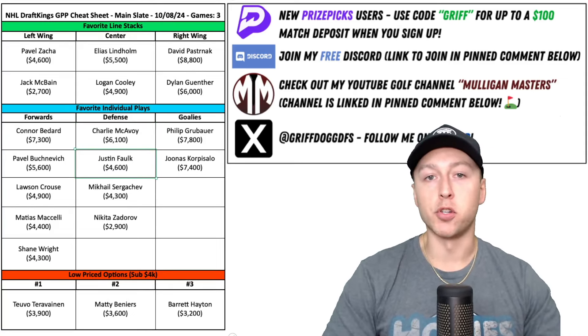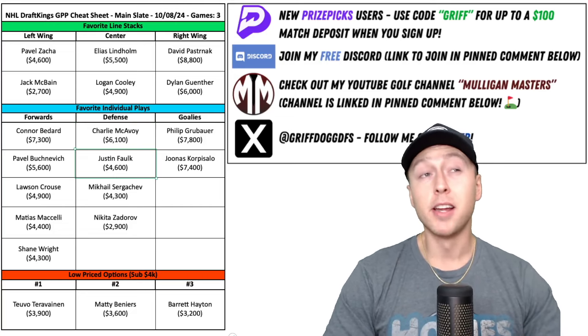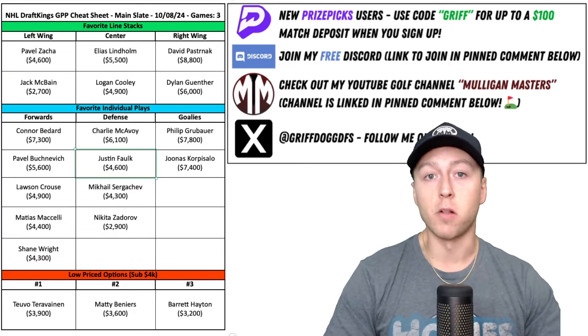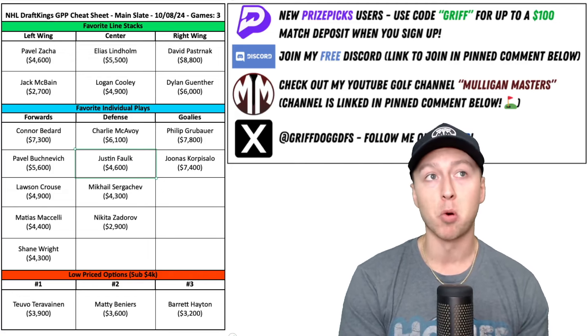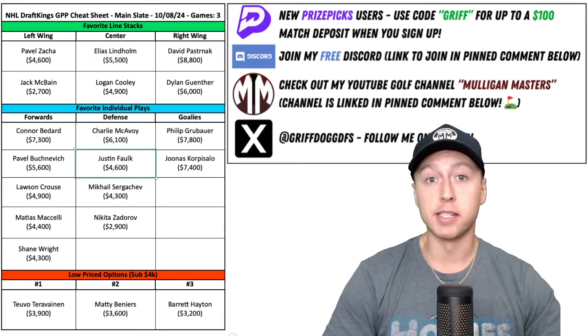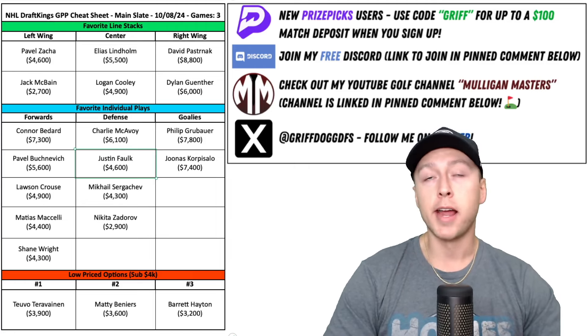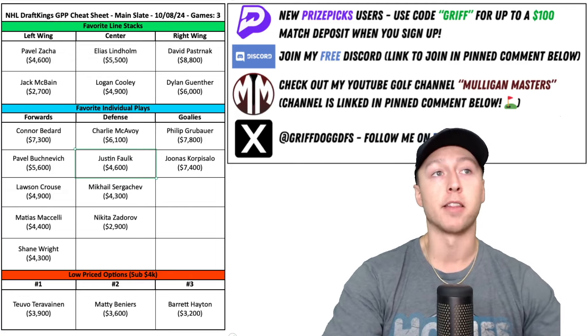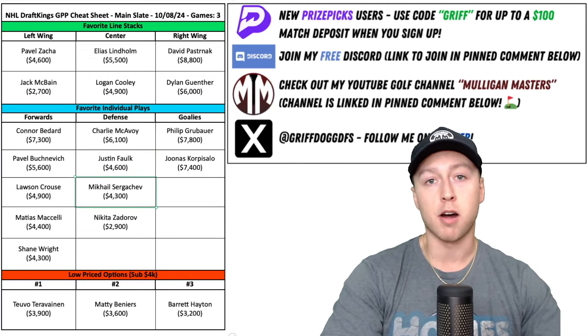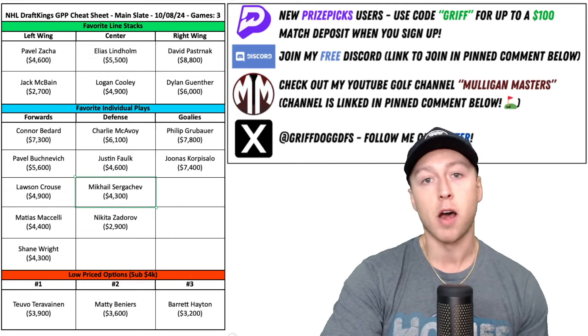Justin Faulk — I love the opportunity here. Considering the price at $4,600, this is a guy who's going to play around 22 minutes in this game, play up on that number one power play, and likely sprinkle into the penalty kill as well. He's got a ridiculous shot and can definitely find the back of the net. As far as value goes, Sergachev with the Utah Hockey Club is offering tremendous value — his price is only going to go up this season.